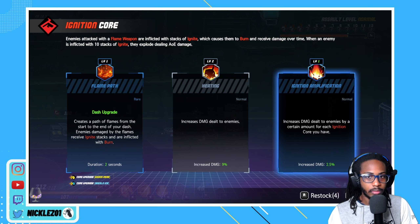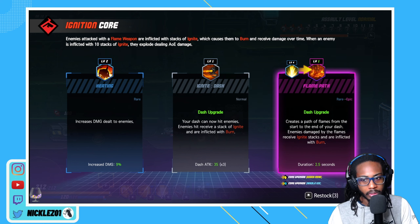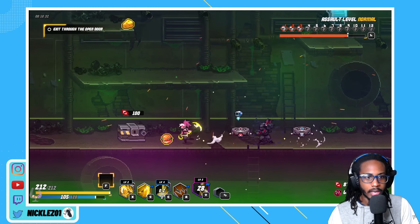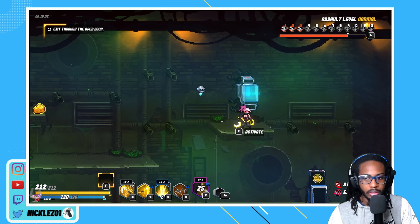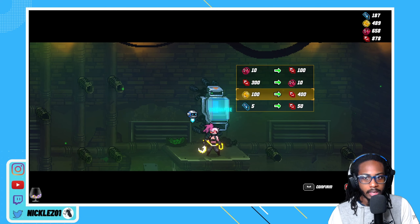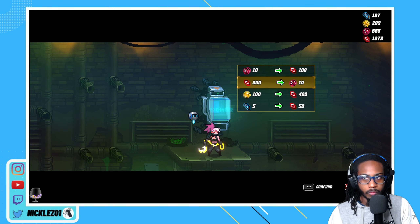All of these kind of suck so let's re-roll - I just remembered I have re-roll. Increases damage dealt to enemies per ignition core - I don't really have that much, so let's re-roll again to find something a little better. Let's just take heating - it just increases our flat damage. Not the worst. Transmute some coins here - more gems, go to 700, and then we can grab some more gems.